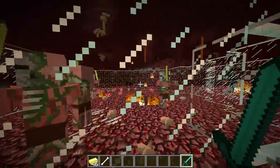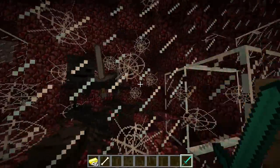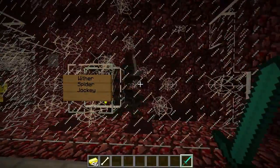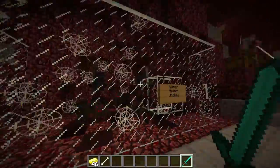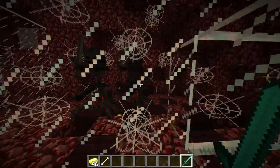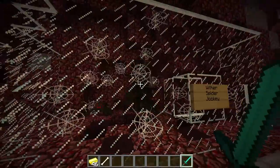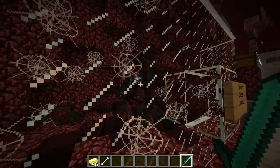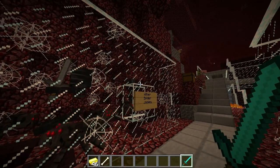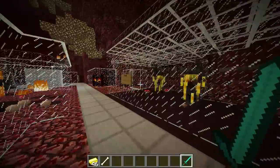Over here we have a wither spider jockey. These things do not naturally spawn, but I found a mod that would allow me to spawn them because I knew that some people would eventually ask me about these creatures. You can sometimes spawn them in creative mode, but I got a mod to spawn them — I'll put the link in the description. It's just a spawn eggs mod and it had these guys in there. So apparently they're dying right now, which is wonderful. They do not naturally spawn at all, but I put them in here because I thought they were cool.